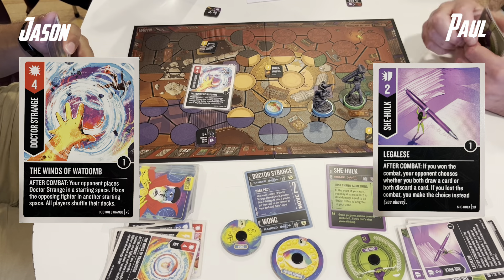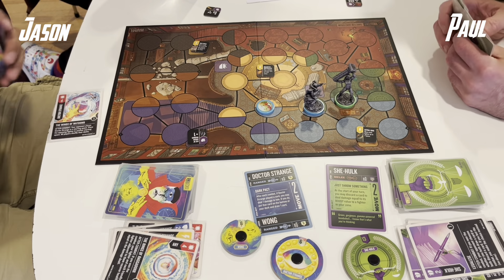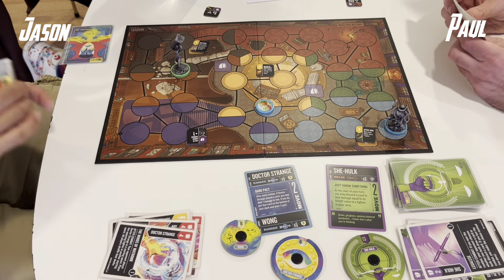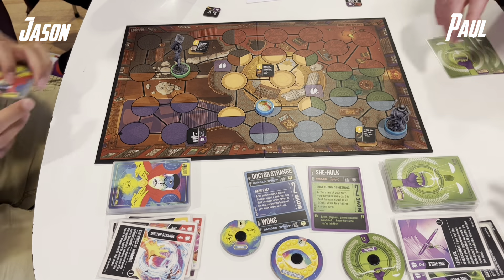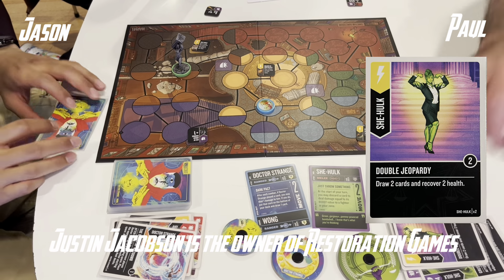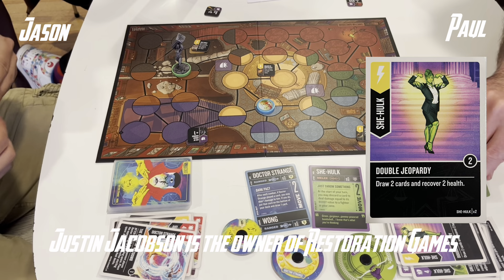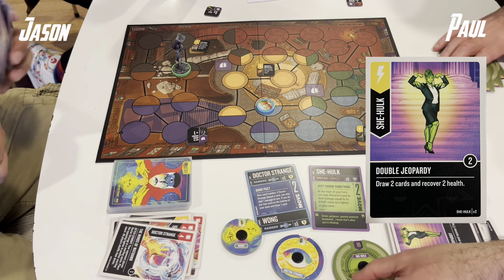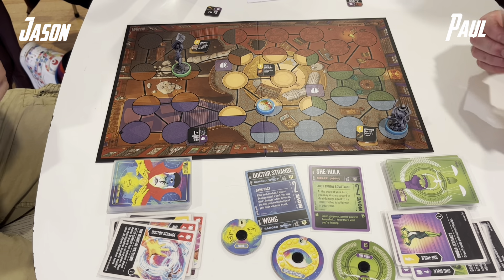So far Paul has done 3 damage with throwing an item, and I've taken 2 damage myself. We have a Cease and Desist into Mists of Manafort, but Mists of Manafort on defence triggers first and discards Cease and Desist, cycling to the next viable attack card — Sensational — meaning I take 2 damage and Paul gets to choose a card from his discard pile and shuffle it back into his deck. On the whole that was a win for Paul.